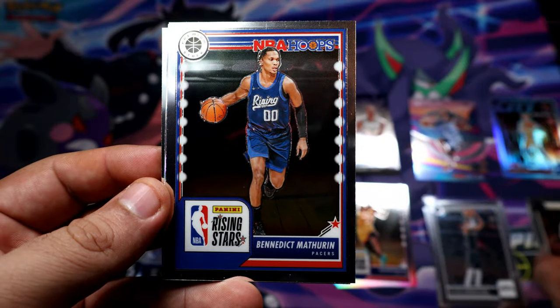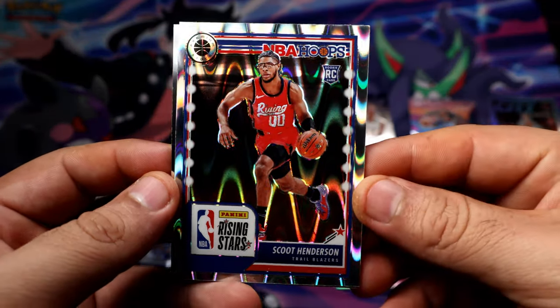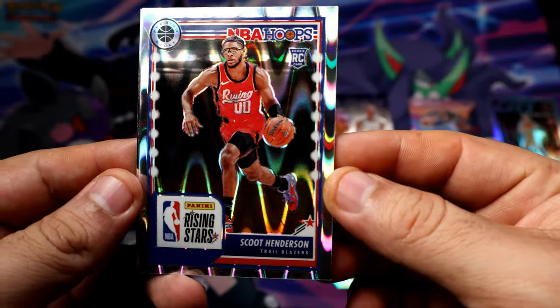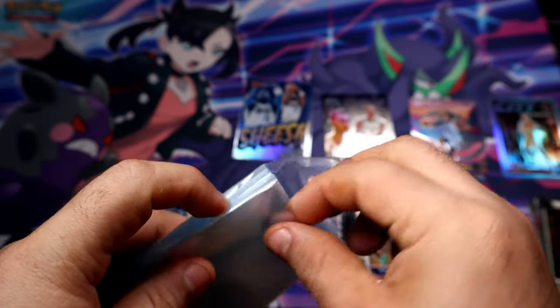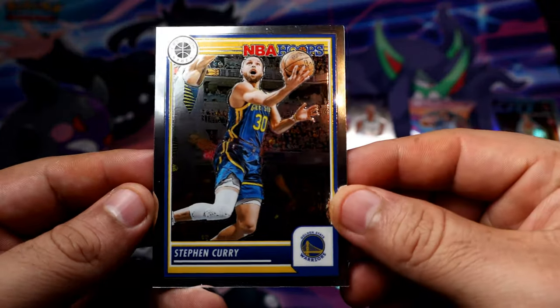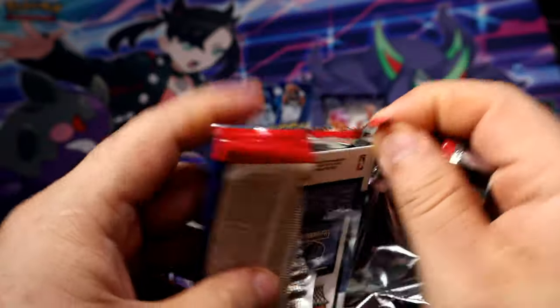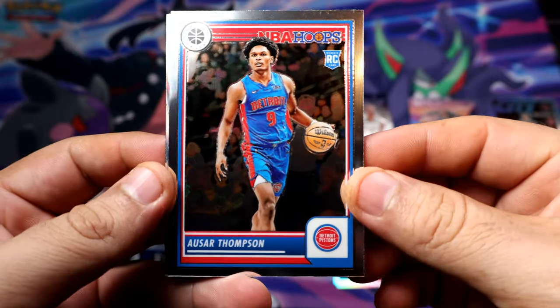I'm not gonna go get more, guys — I'm actually gonna stop buying. Oh, what is that? Scott Henderson — I'll take it! That's a pulsar — or like a volcano or something, not sure what that is, but it looks pretty nice, it is a parallel. We already got five prisms and the blaster says five prisms, so we still have two more packs and not sure we'll get more. Very nice Curry. The base rookie of Thompson — I'll flip that up later.